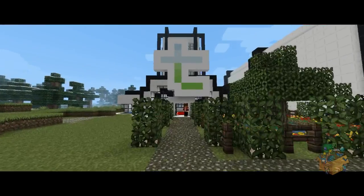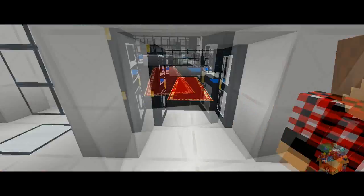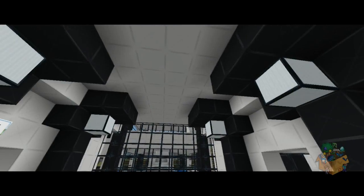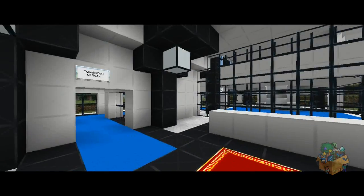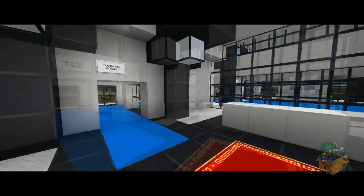So we'll start off in the reception here, and you can see my amazing logo there, and on the door as well. So yes, this is the reception. It's quite nice, spacious and modern. The texture pack is John Smith, but I've just reworked it a little bit so it looks a bit snazzier.